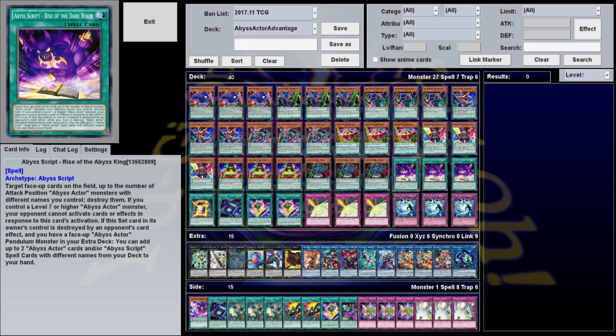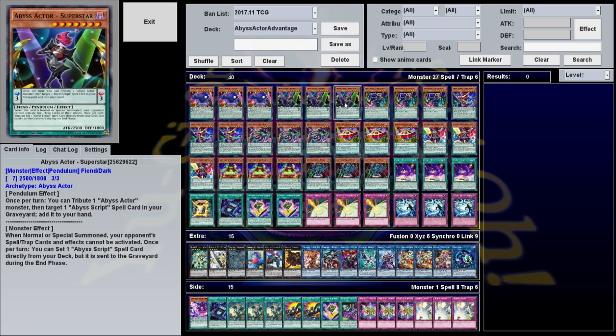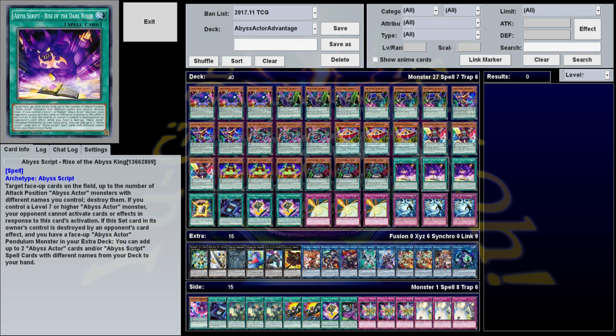You can actually blow up quite a bit of your opponent's board. To get this card, we're playing Abyss Actor Superstar. When this card is normal or special summoned, your opponent cannot activate spell cards or effects, which is decent. But more importantly, once per turn you can set one Abyss Script spell card directly from your deck, but it is sent to the graveyard during the end phase. That's really the core of the deck — getting Superstar as quickly as possible, using Superstar to get Rise of the Abyss King, and blowing up your opponent's cards.